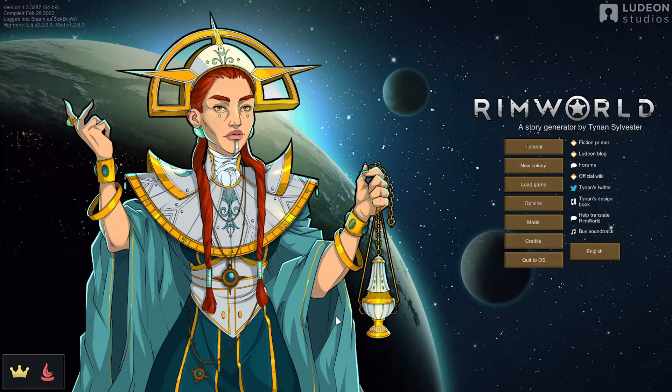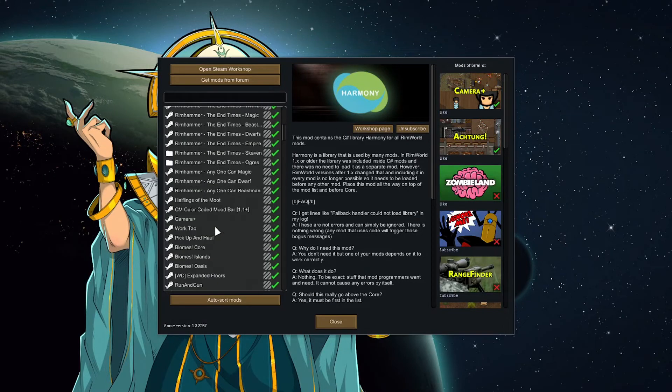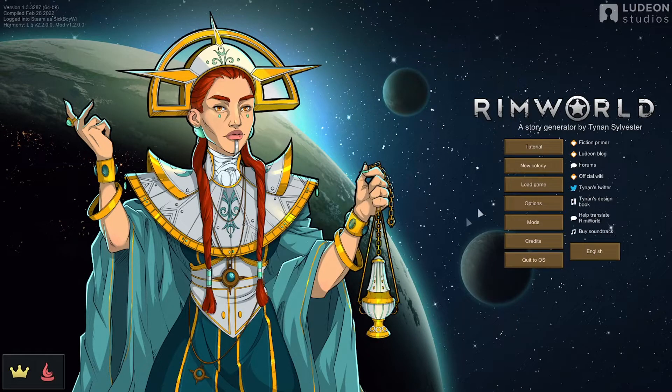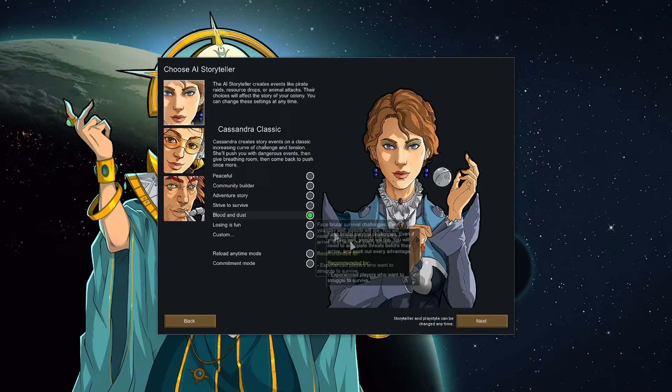Welcome — Johnny here and we're going to start another round of RimWorld. Last one didn't go so well. The mod list is exactly the same and will be posted in the description. For this episode I've added Prepare Carefully. Some people were commenting that naked brutality may not be possible the way I tried, and I think they're right, so instead we'll do crash landed — we start with a few extra people so our ideology is more cemented. We'll go blood and dust on Cassandra.